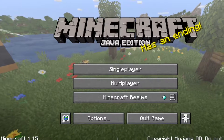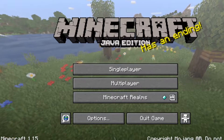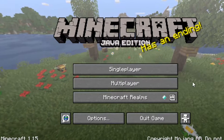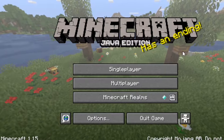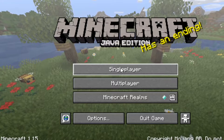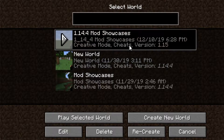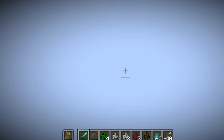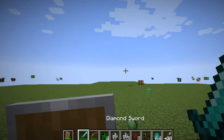Howdy y'all and welcome back to Minecraft. In today's episode we're going to be checking out Minecraft 1.15. It came out today on December 10th, 2019. And we have these new things — we got beehives and little bees. We're going to jump in to our old world, the flat one, and I'm going to show y'all everything new in this version.